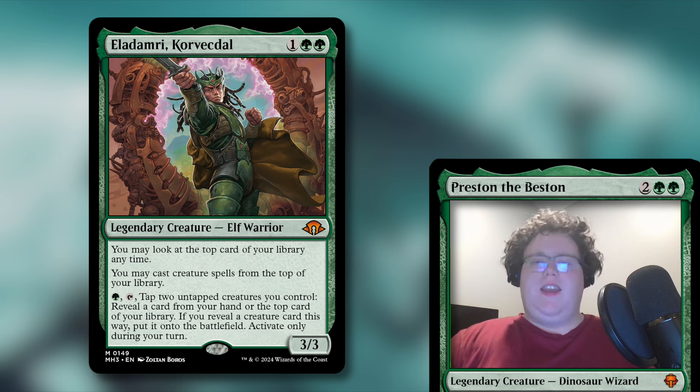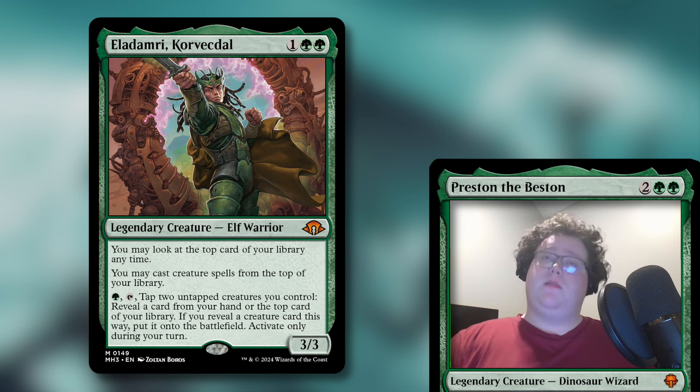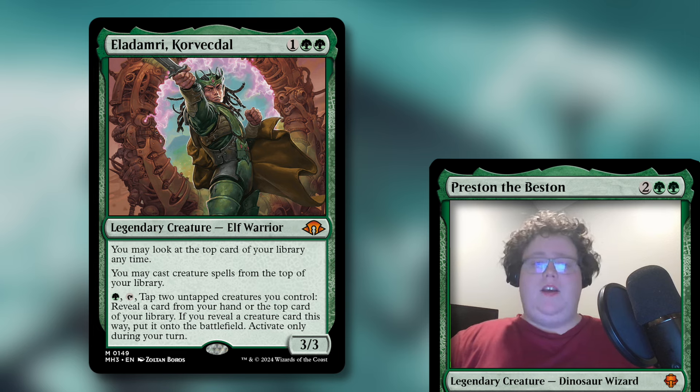So this deck is big green creatures that you want to cheat out as early as possible. You play some small green creatures to help Eladamri do his ability, really get the gas going as soon as you can. There's a little bit of ramp, a little bit of protection for your scary stuff, a little bit of protection for you, and it's a pretty fun deck if I do say so myself.